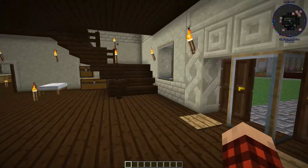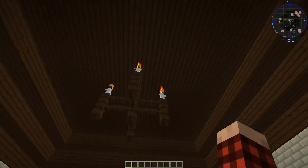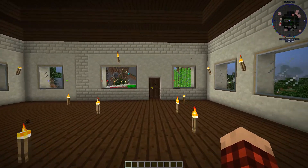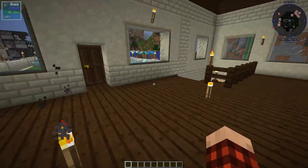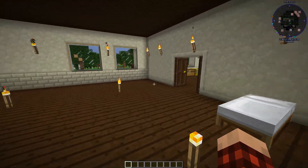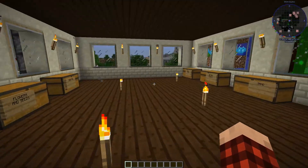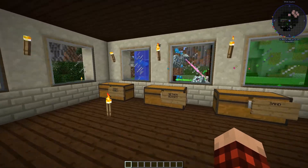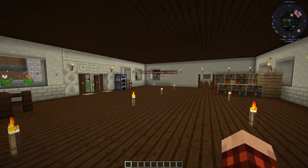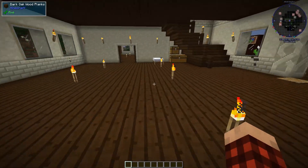He's got some furnaces. Let's go upstairs and see what's on the second floor. Just an open area - look at that chandelier, though. That looks awesome. He's got a way to go out there and a way to go out there. I love that. Let's go see what's in here - here's his super cool storage.